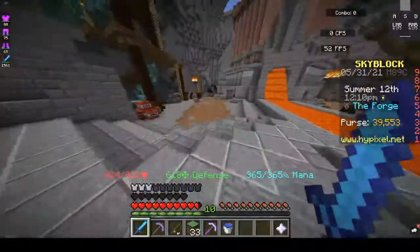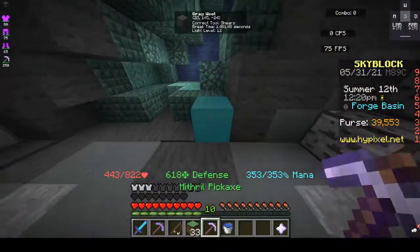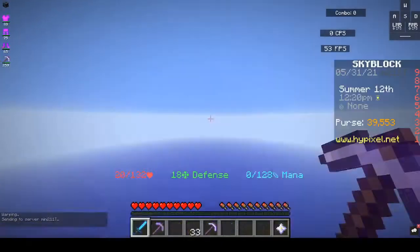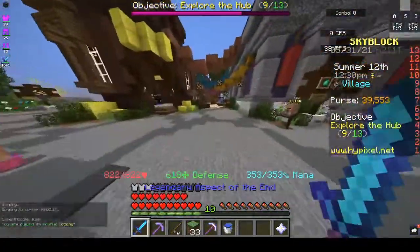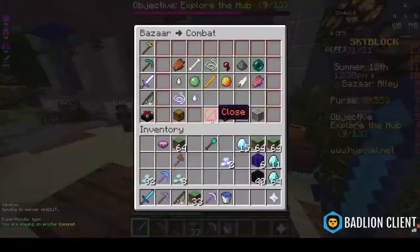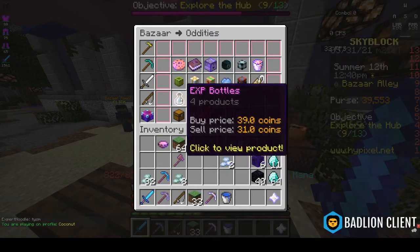The mithril pick has very fast mining speed — like, whoa speed, if you know what I mean. Like, even a mags knows how fast it is and he doesn't even play this game. Fast. I'm just getting confused a little bit.